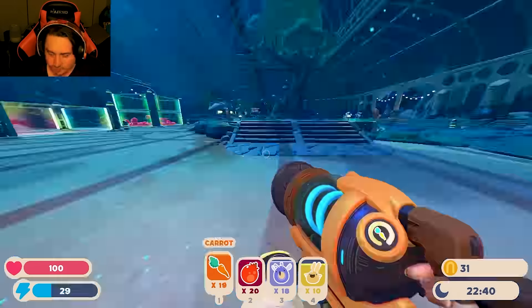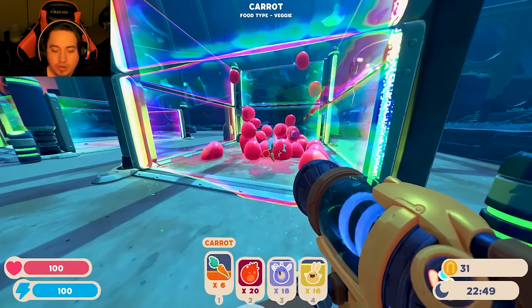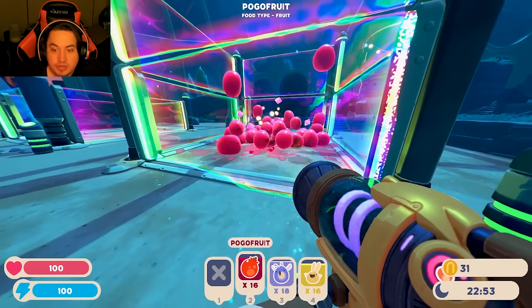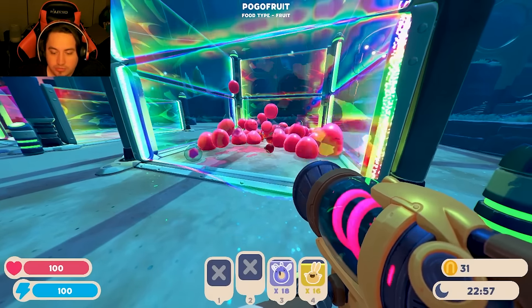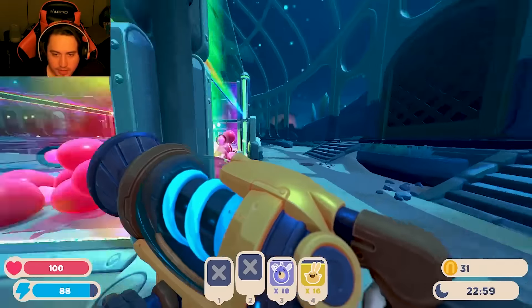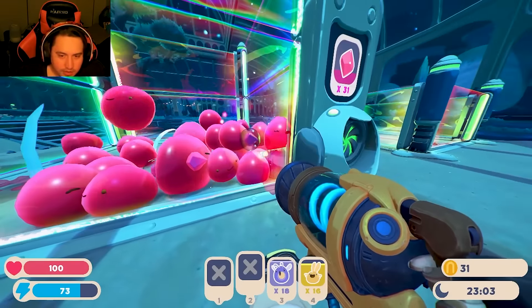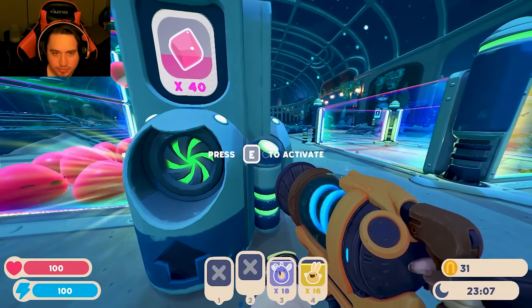Now we can feed these guys. I bet they're hungry. Go little ones — all the carrots you can eat. Now we're going to feed them this too so we can get all the money, all those plorts, all that money. Now we can hit this button and collect all the good, and we can start to get some progress.